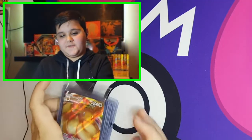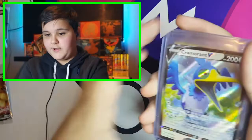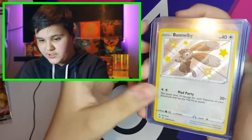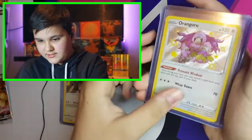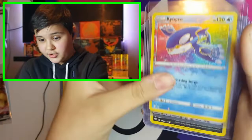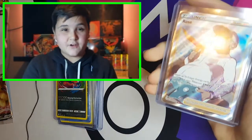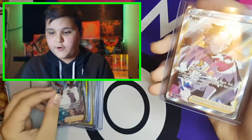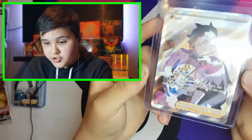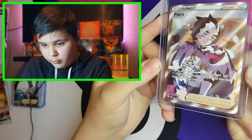Here are the big hitters of today: the Eevee VMAX promo card, the Cramorant V, the Crobat VMAX, the Shiny Incineroar, the Shiny Oranguru, the Kyogre amazing rare — this card looks amazing — so does the Volcanion. We have Full Art Trainer Rose, and my favorite card pulled today, the Piers Full Art Trainer card — an amazing Full Art Trainer with Marnie alongside him, those two together just look so sick.